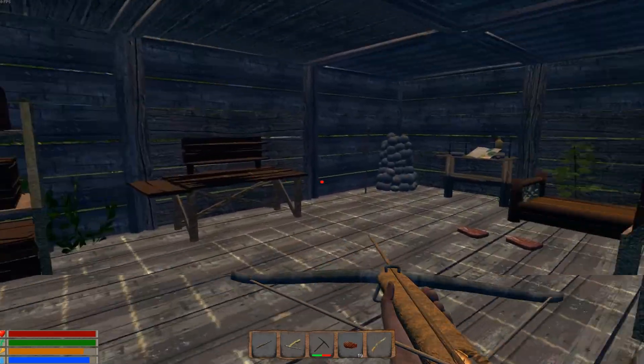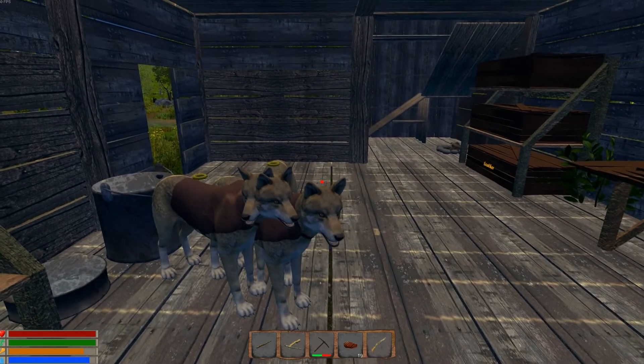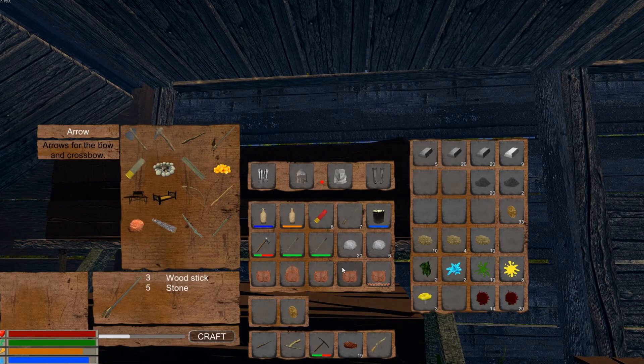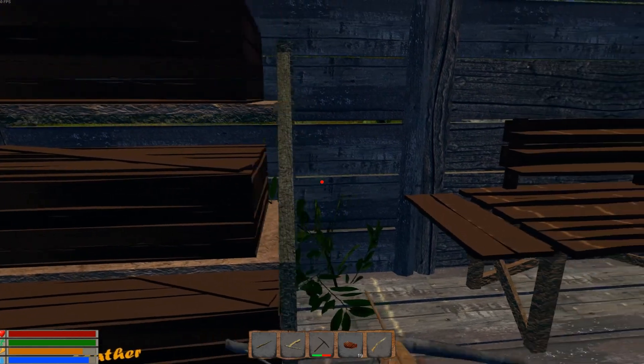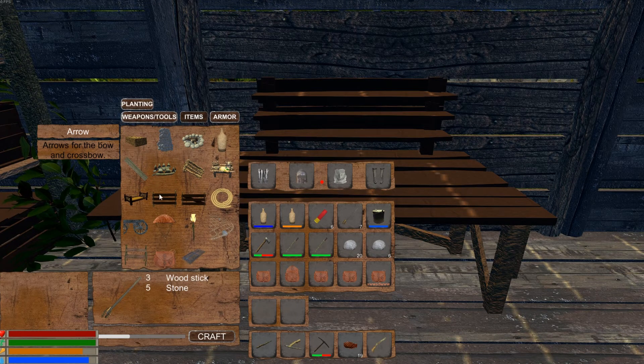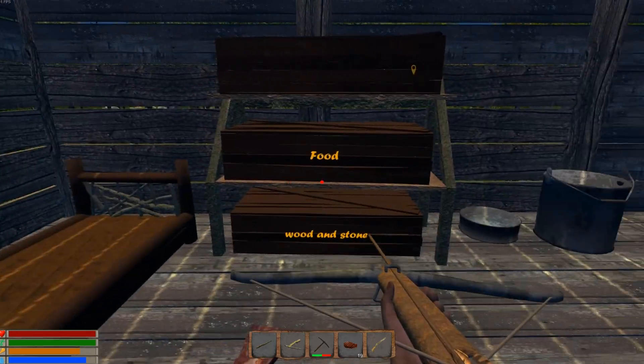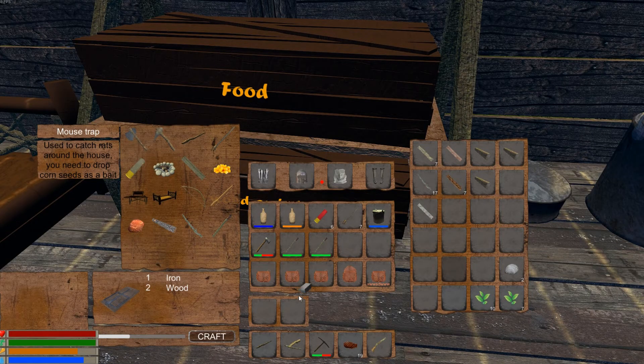Let's go back in here and get rid of some of our loot and make some arrows. I like this new look — looks nice. I need to do a little rearranging off camera here. Oh, I think he created a mouse trap! Let me look here — yep, mouse trap: used to catch rats around the house, you need to drop corn seeds as bait. Takes one iron — sure, why not, let's make that. I need a better way to split stacks though.